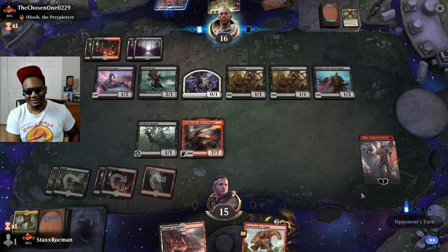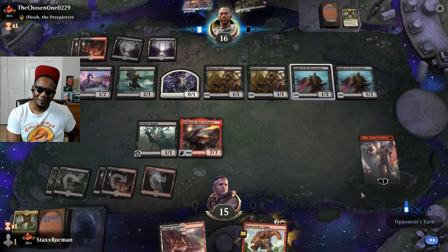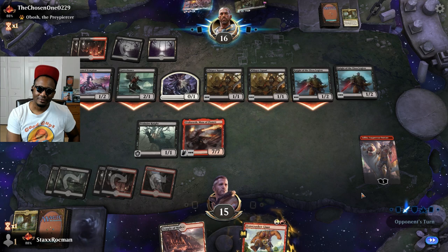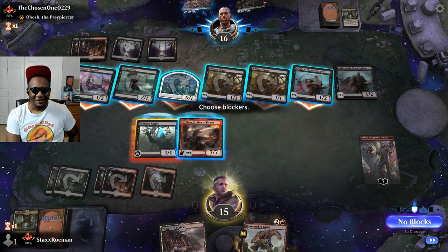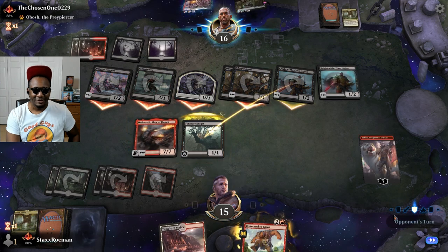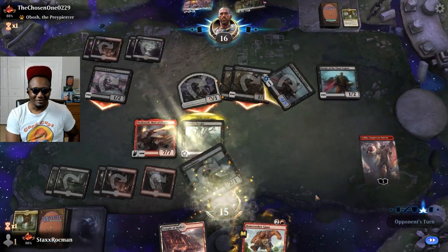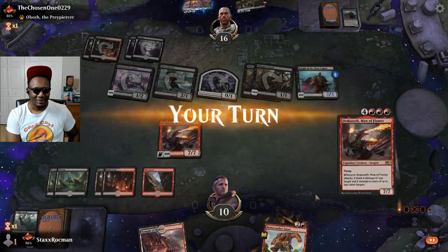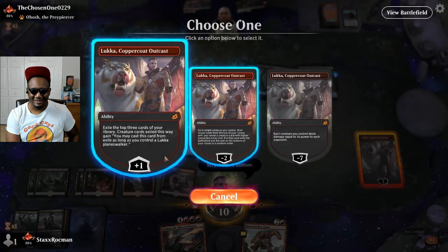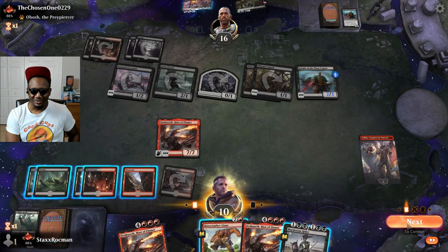Did you get a land? Don't play Obosh? No? Swing at me or Luka? All at me? Go ahead and block this because I'm assuming he's going to pump — I won't block anything with the Maw. Wait, he didn't have anything in his hand. I was going to say he might have had combat tricks, but he didn't have anything in his hand. Another Maw — didn't need you, but okay. Leave that on top, plus one on Luka, get the gas. Let me go ahead and swing and kill some stuff.